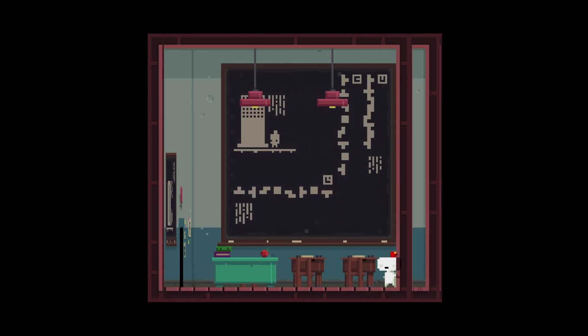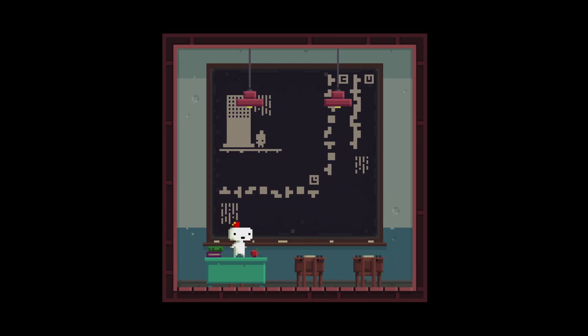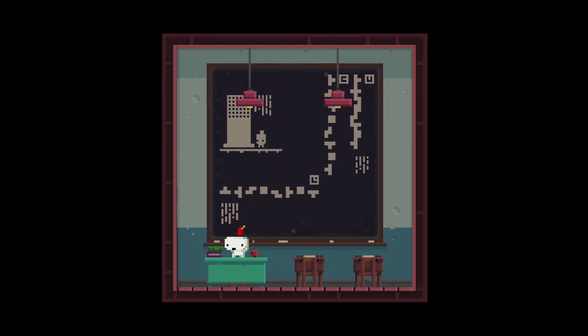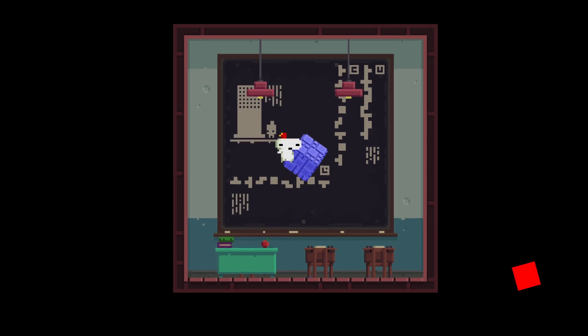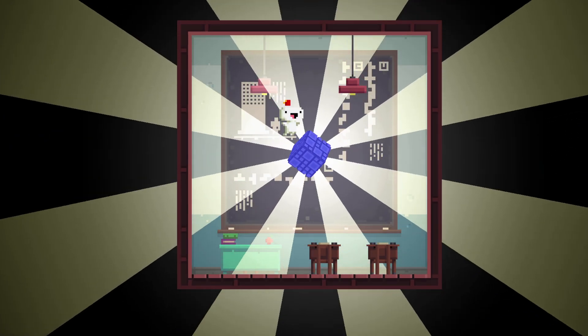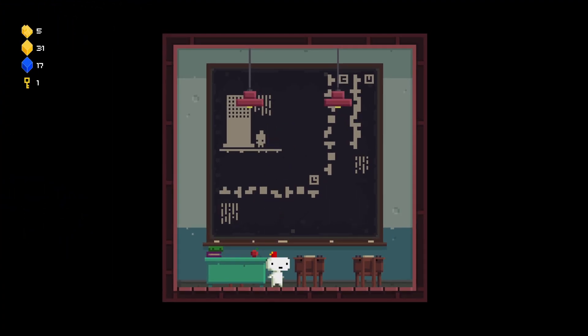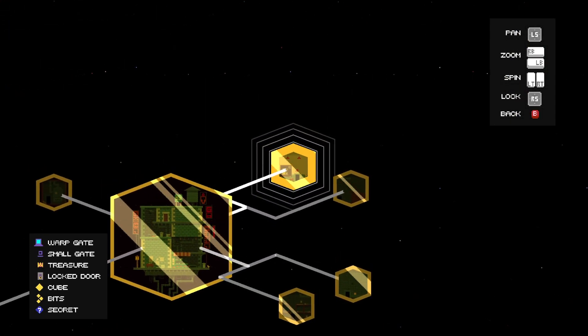Did I not try this combination already? I felt like I must have tried this combination by now - the whole up, left, right trigger, jump, left trigger, right, jump, down. Am I done? Did I not do that? I could have sworn I absolutely tried that. I probably messed up one of the directional inputs or something.